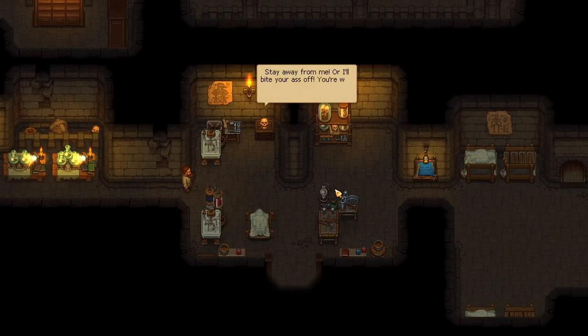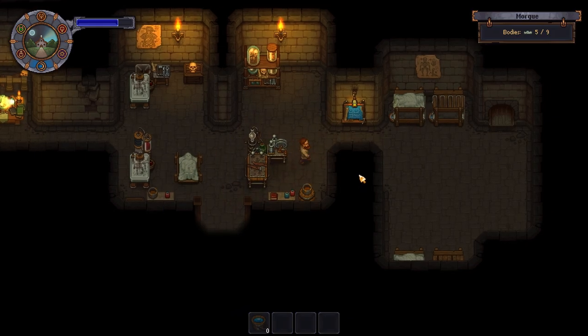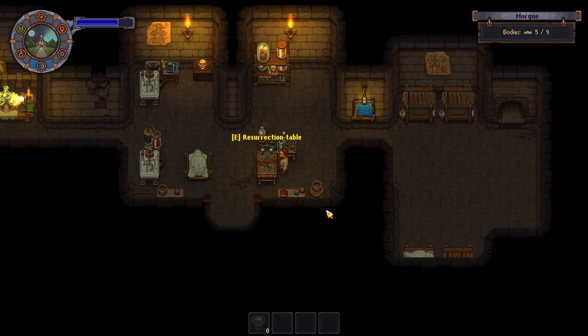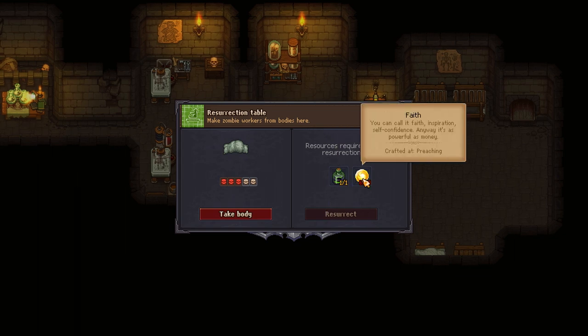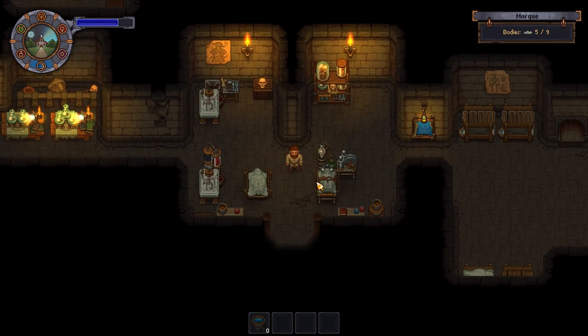The zombie juice is ready. After that, the only thing you need to do is use the resurrection table. The resurrection table requires a dead corpse placed over here, then you use the zombie juice along with 10 faith, and you get yourself a new worker. You start the game receiving three zombie juices, and you get one free zombie from the rock pile north of your house, so basically that gives you four. There are a lot more workstations in the game that use zombies, so if you want to automate almost everything, you'll need more zombies. With this, you'll be able to make yourself an entire army — make an army, conquer the world, have fun.